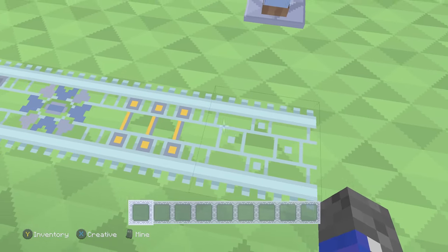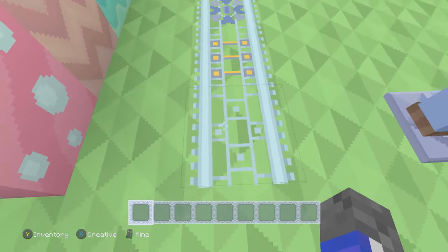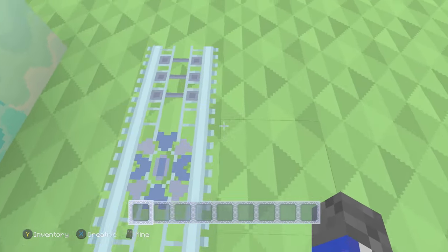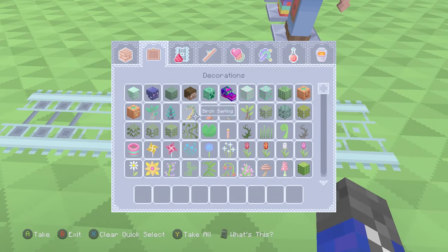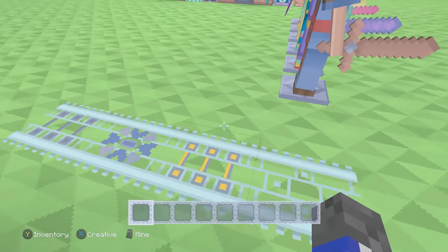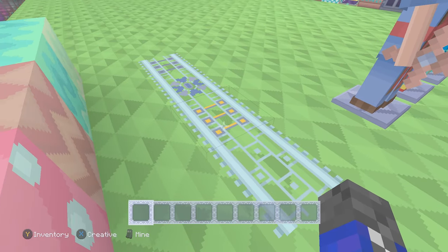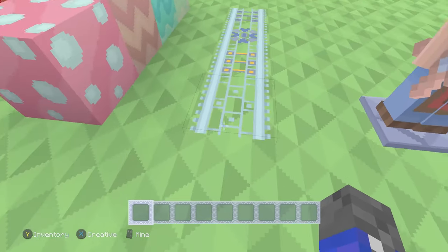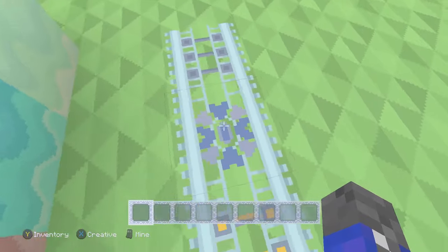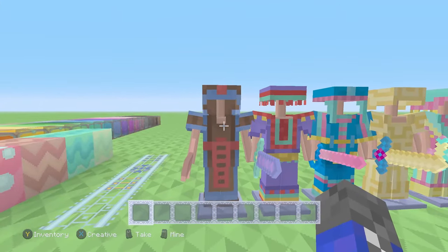I kind of wish they had like bars right there to really connect the power and detector rail. Let me just remember — detector and activator, not activator and detector. I like the regular one, but I feel like it could have done with the bars too. This one has like a sort of flowery design — very nice looking.